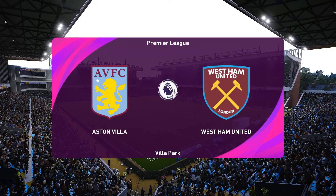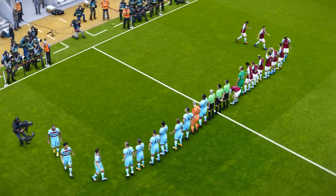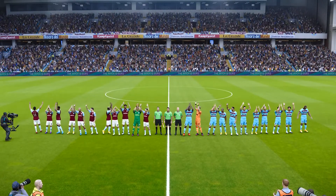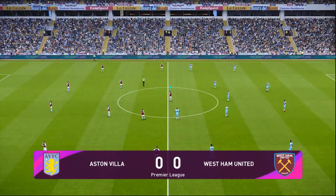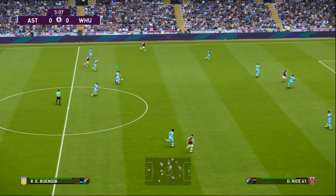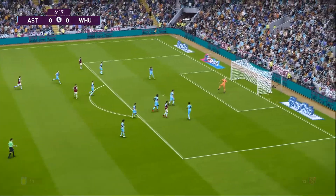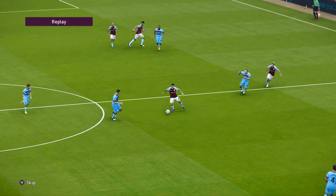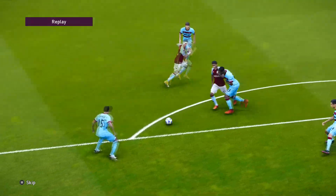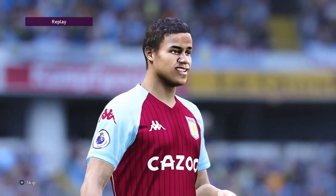Welcome everybody to the glorious Villa Park for today's fixture against West Ham United. The less said about the result in real life the better — hopefully today we can get some retribution. We believe we're the only team in the league so far not to have conceded a goal. Straight away we press West Ham — Buendia and Grealish linking up really well. Buendia gets battered in the centre, but it falls to Oli Watkins who tries to get a shot away — it was being pulled — so the shot is horribly wide. Promising stuff early on from Aston Villa.